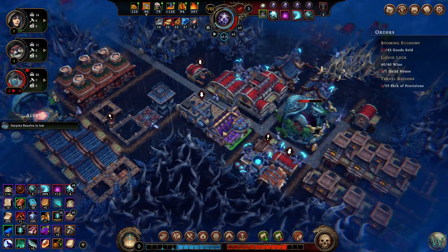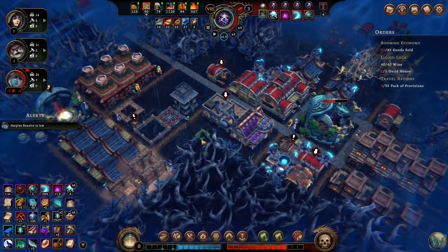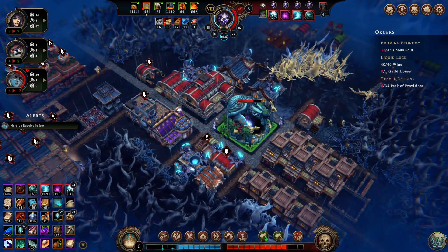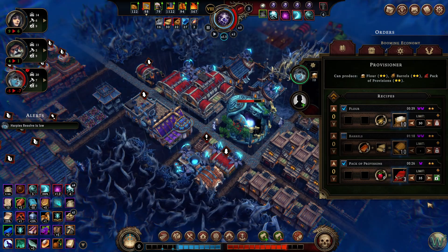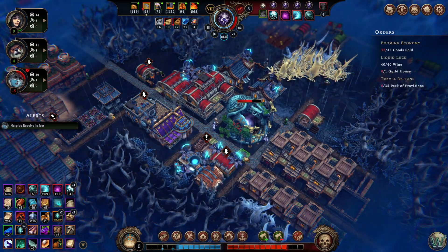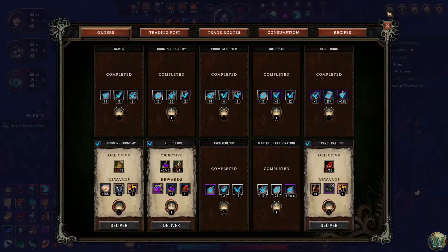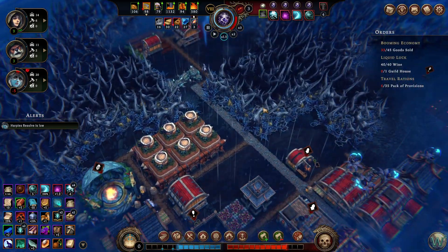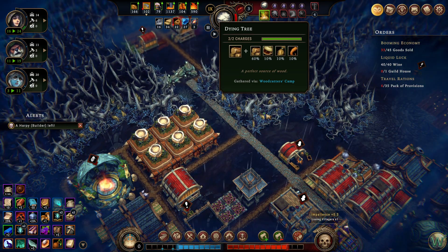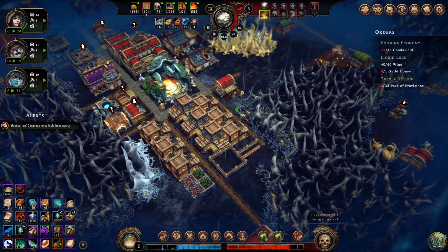Get that one done faster. We're moving along. Oh — I need 35 packs of provisions, I forgot about that. Fine, then — make packs of provisions out of berries. And we're gonna — ooh, we almost lost a harpy. We might still lose a harpy. Yeah, we did. We lost one harpy. It was so close, but I noticed it too late to even be able to help anyway.